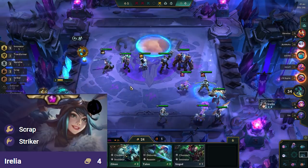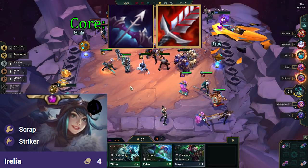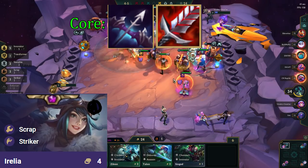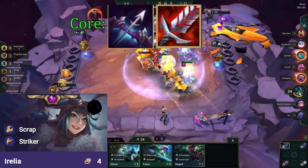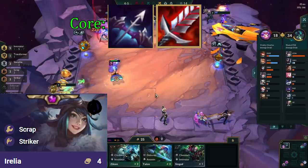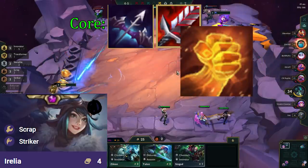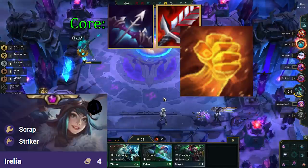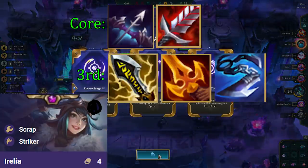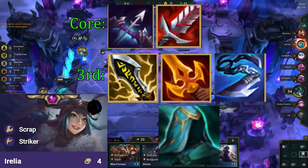Irelia is our main carry, so we prioritize making items for her first. She has 2 core items: Last Whisper and BT. Last Whisper is crucial to make sure we don't get stuck on tanks — if we can't get a 3-unit dash, we have no way of reaching the backline and we lose right off the bat. BT makes sure she can heal up from all the damage she will be taking. Even though we have 3 Socialite, we need BT as Irelia will take too much damage due to our limited frontline. Hodge can work as a replacement, and if you get powerful enough healing augments, you can occasionally drop BT for Hodge or another damage item. The third item wants to be a damage item — the best one is IE to make sure we always crit and shred armor, but Deathblade and Giant Slayer can also work. And in some lobbies where there is a lot of CC, QSS can be a good third item as well.